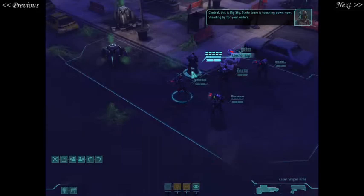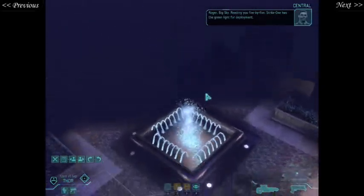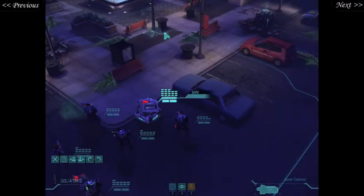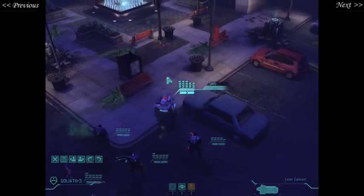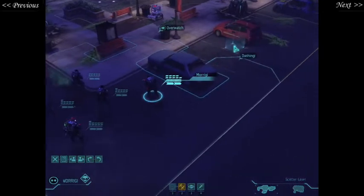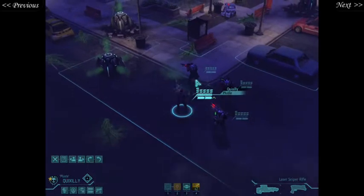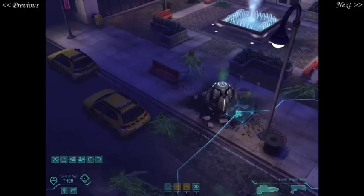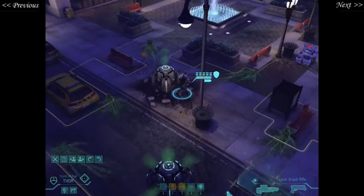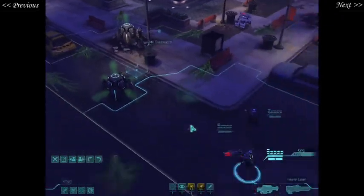Central, this is Big Sky. Strike team is touching down now, standing by for your orders. Roger, Big Sky — reading you 5x5. Strike one has the green light for deployment. Now that we have the green light, we're exploring and overwatching as always in this game. Notice the use of Combat Stim — just seeing what it does. We haven't had an opportunity to use it just yet, so why not? Switching to the pistol for the necessary overwatching actions.